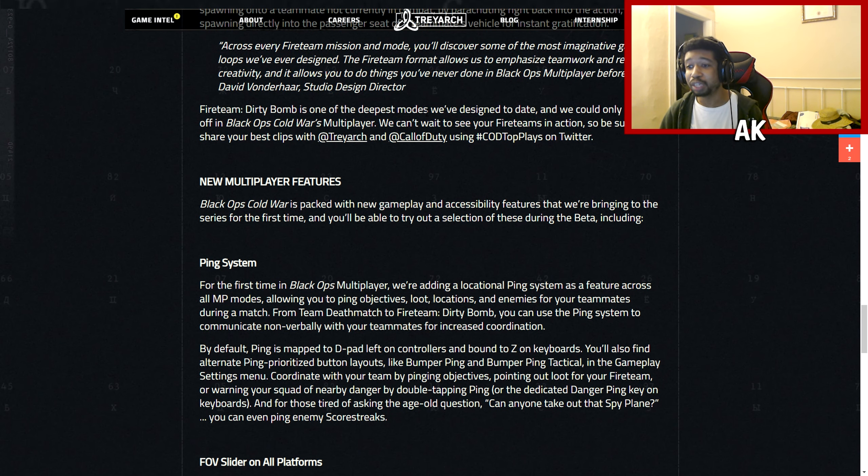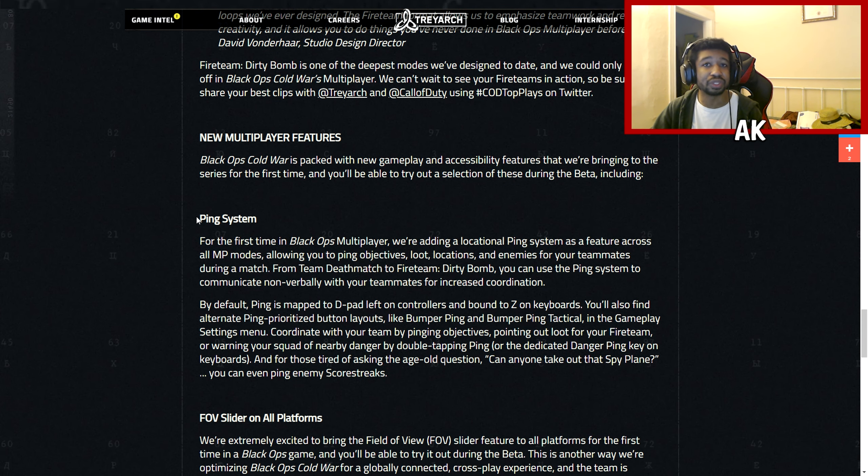New features added to the game include a ping system. For those that play Warzone you kind of already know what this is, but for strictly multiplayer players, you can now mark certain areas of the map — loot caches, objects, certain buildings — basically anything. This is very helpful for callouts because instead of your teammate saying 'there's a guy over there' and nobody knowing where, you can actually mark the building to help your team out.